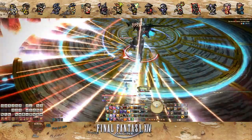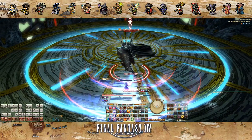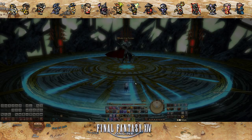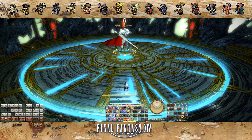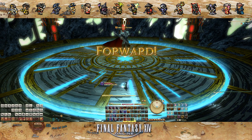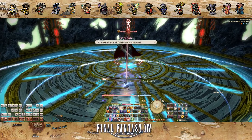And if we messed up, we can stand in the AoEs, we can get hit really quick and say, 'I gotta practice my opener — I missed a button — let me figure it out.' And that's sort of my fast way, a faster trick: go into these EX fights and practice.